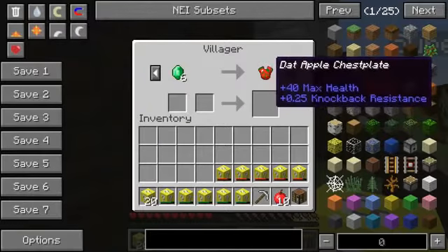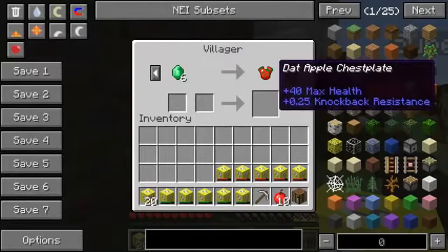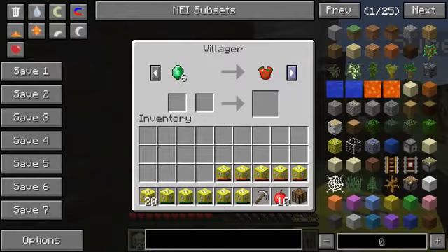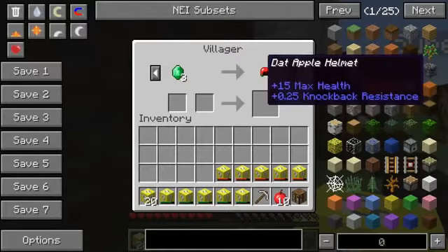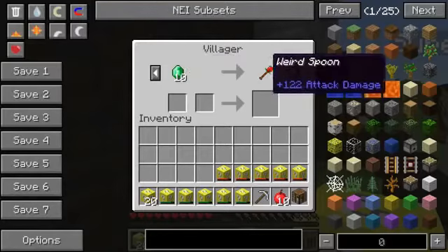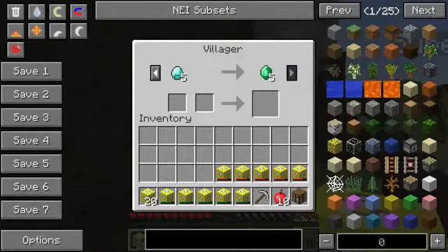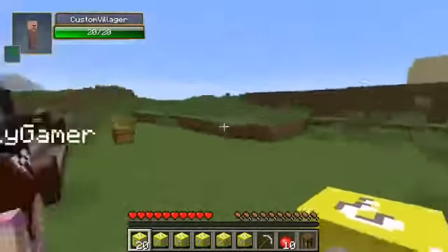It's Dat Appleset. I love this set. I know you always say it looks like an apple, so I called it Dat Appleset. It's going to be 6 emeralds for the chestplate, 5 for the pants, 3 for the helmet — that is a deal and a half — and 2 for the boots. So cheap, what a steal! And if we don't get a weapon, we won't be able to do any damage. Like, a diamond sword does 1 damage against it. So for 10 emeralds we can buy a weird spoon that does 122 attack damage. And we can trade in diamonds for emeralds to make everything possible.